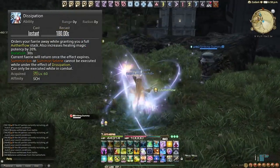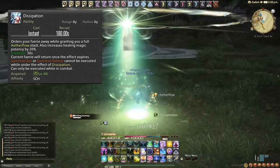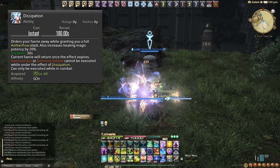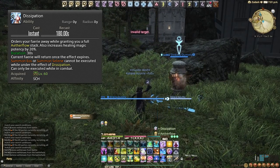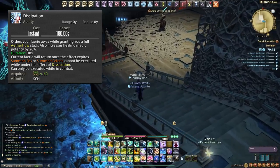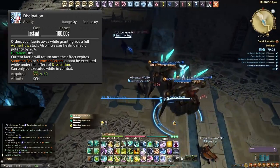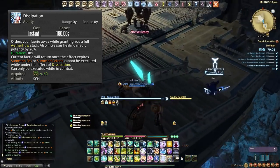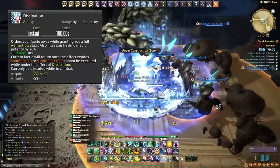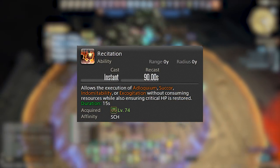Dissipation is tied to the fairy — when we use it, it unsummons our fairy but grants a full three-stack Aetherflow refresh. On top of that it increases our healing magic potency by 20%. This can be used as an emergency ability in a pinch, making our shields stronger and giving us Lustrates and Indoms, or as a DPS tool converting those stacks into Energy Drains. Only use it in an emergency or when pumping out more damage optimally.